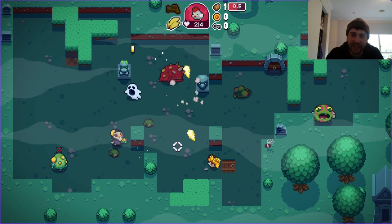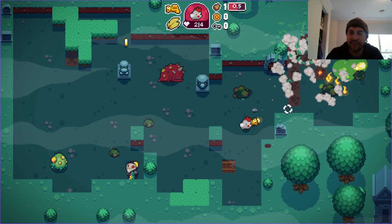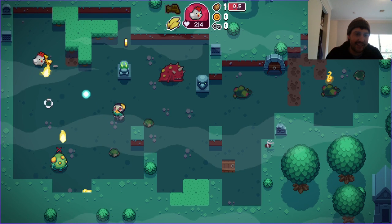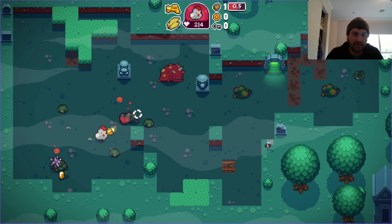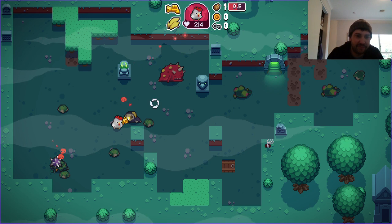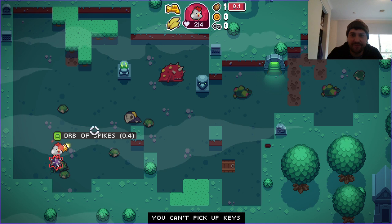Another good thing about the chicken that I really like is that if there's an X on an enemy, it'll kill them in one shot. What's this artifact do? 'Hearts explode on disappearing' — that's fine. We probably get dropped hearts anyway at the moment, and we can't pick up keys but I haven't seen a key yet so whatever.